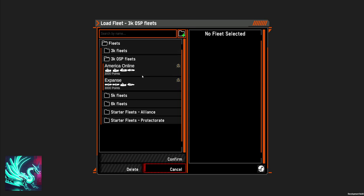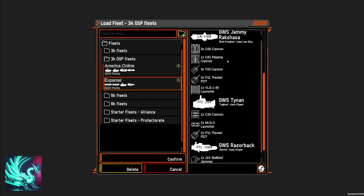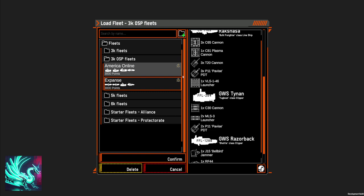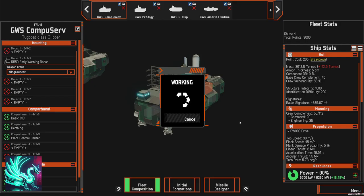I actually have two fleets now for OSP. I've got the America Online fleet, which I made some changes to — I'll show that in a second — and then I've also got an Expanse-themed fleet, which I want to show off because I think that's pretty cool. I'm not sure which one we're going to use in this upcoming game, but we'll see about that.